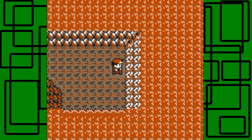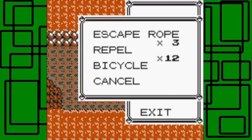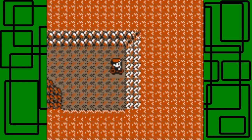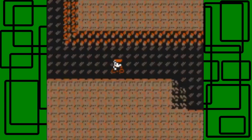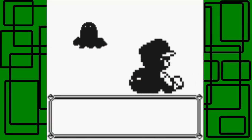Here's Diglett's Cave. I should talk to that guy first just to show him off. He says Diglett dug this long tunnel - it goes right to Viridian City. Cool, that's awesome and good to know, although I already knew that. Let's hop on our bicycle.